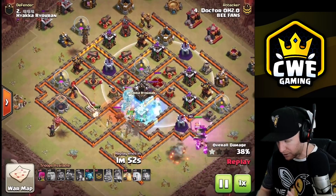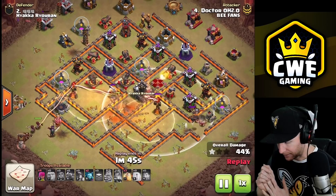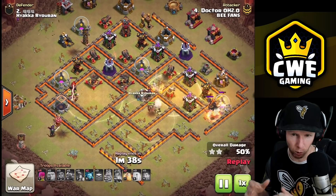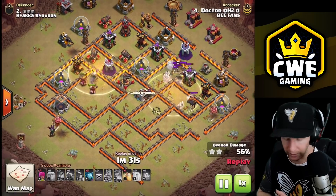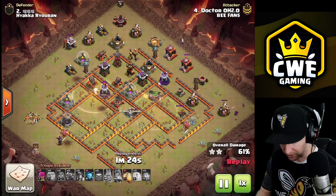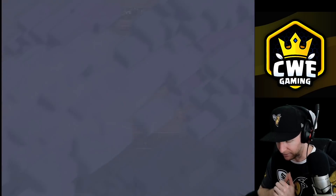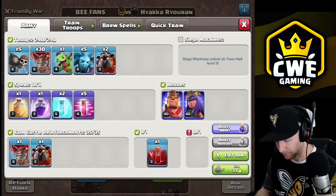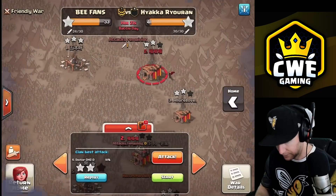There looks like a small bomb there so we'll send in a test wall breaker to trip it first, then wall break into the corner and set the queen into the inferno - maybe she can even grab the air defense afterwards. We'll start the lalo into the two air defenses for wide tanking coverage as we move through. We'll use the skeleton spell to take out the queen. Notice the other inferno position - you've got to wait for balloons to pass over the queen and tank the inferno beams before dropping the skeleton spell, otherwise the queen might survive. Troops are ready - let's go live.